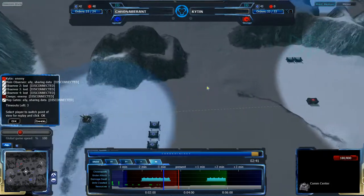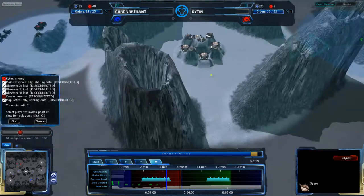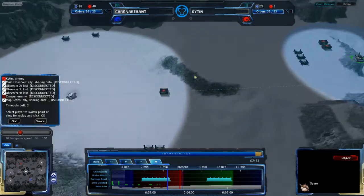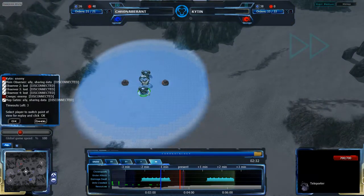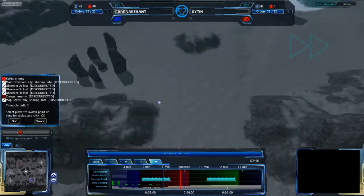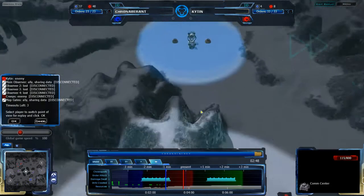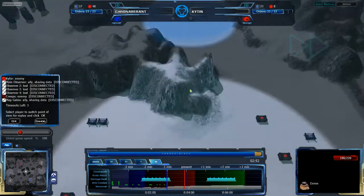I should probably point out that this map, as should be pretty obvious by the vision radii around all of these buildings, has a lot of neutral buildings. All of these buildings are friendly, except for the domes, which are actively hostile to all players — basically dome creeps in a sense.